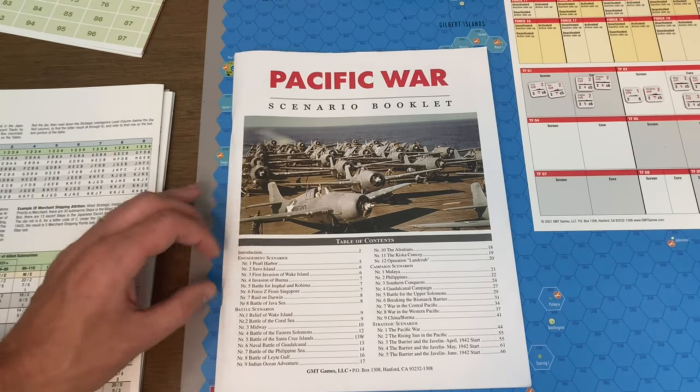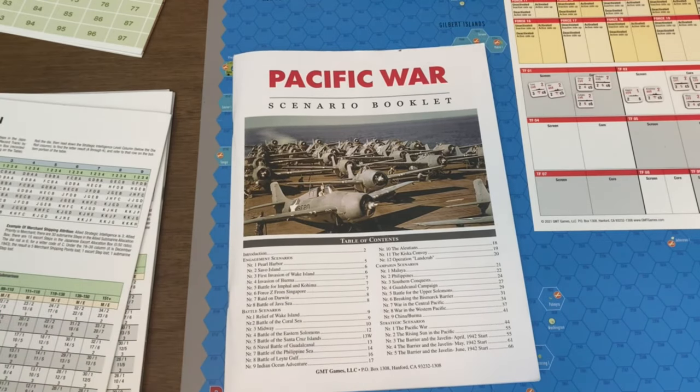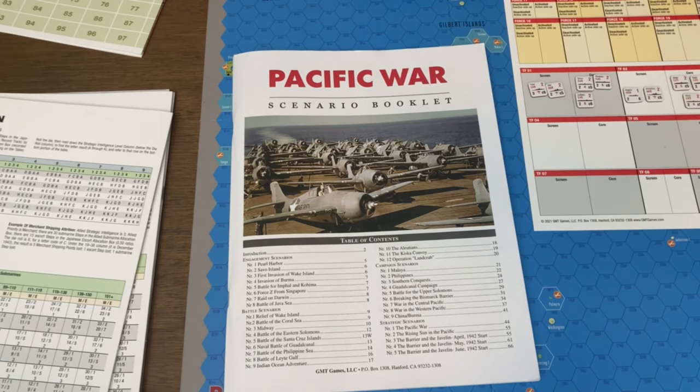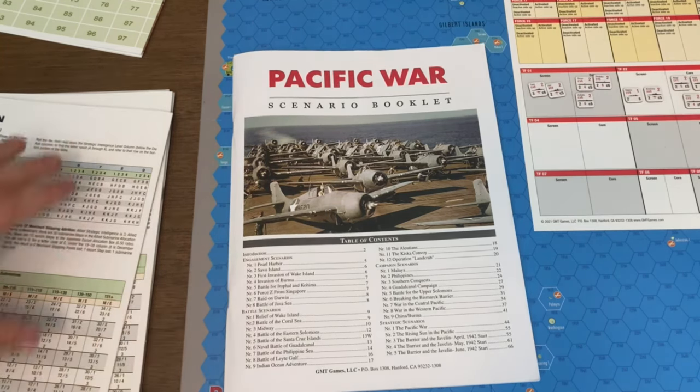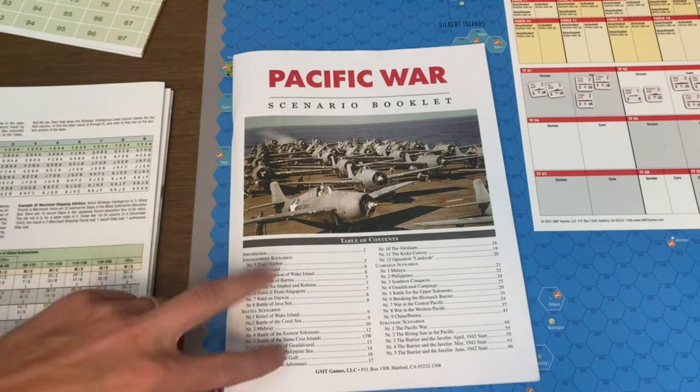Now the way the game is set up, we've got engagement scenarios, battle scenarios, campaign scenarios, and strategic scenarios, and they sort of scale up in terms of complexity and rules. The game actually comes with a couple of different rule books specifically for the different types of scenarios.